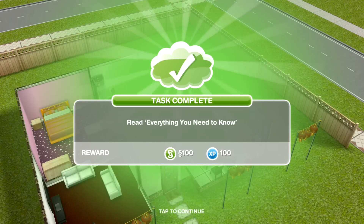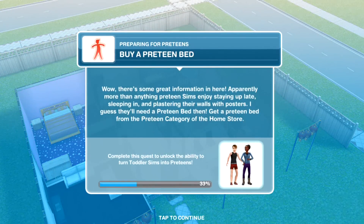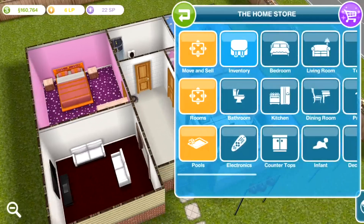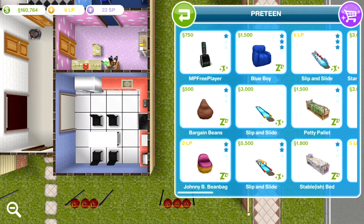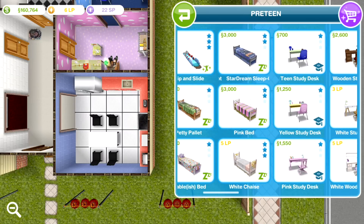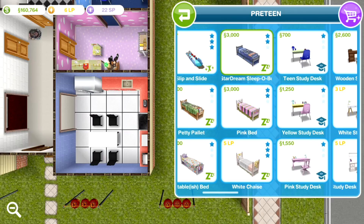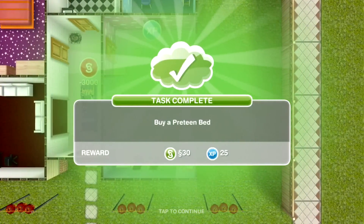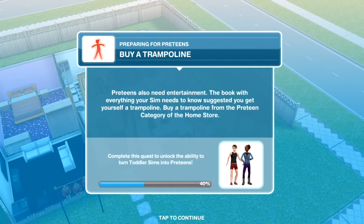Joe has finished reading 'Everything You Need to Know' — took him a whole day. Now we need to buy a preteen bed. Apparently, more than anything, preteens enjoy staying up late, sleeping in, and plastering their walls with posters — that's about right, isn't it? Like the other items, you'll find these in the preteen home store section. Don't buy them early, and there'll be a few different varieties. I'm going with the boy, blue-themed one since my preteen is going to be a boy. Task complete.